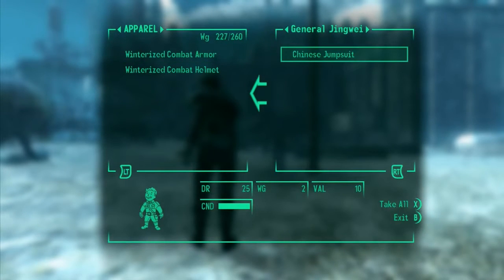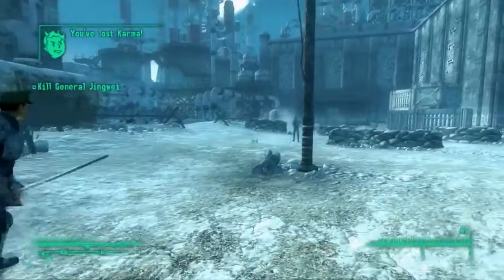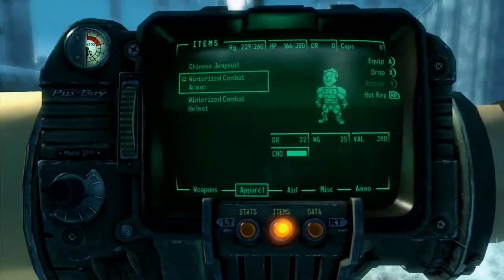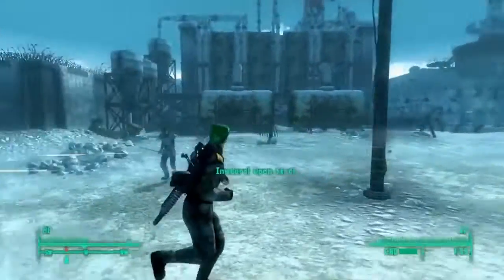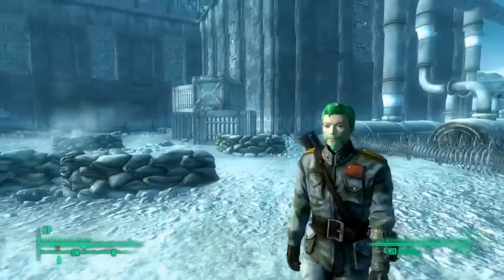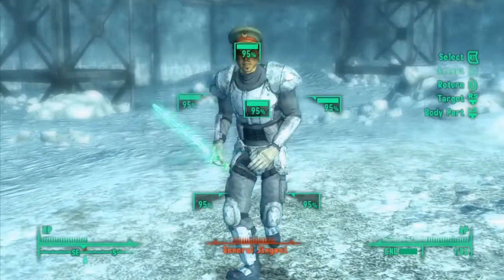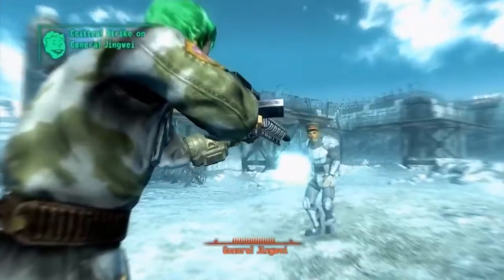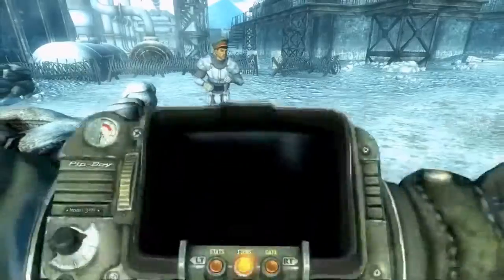Whenever you open his inventory, he has the Chinese jumpsuit. Just take it out of his inventory and put it on. I'm also going to try to shoot his shock sword out of his hand. There we go — I picked it up.